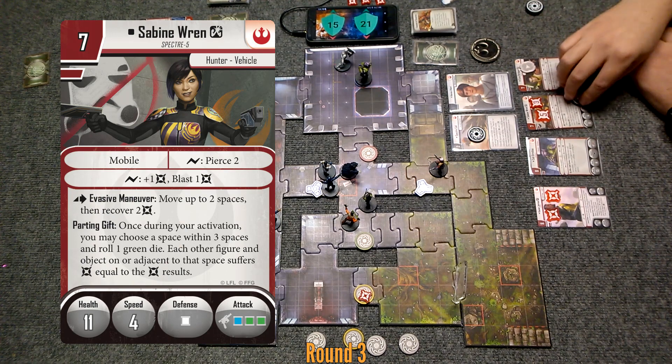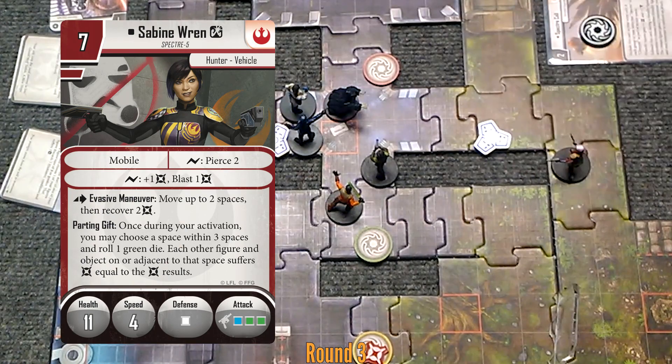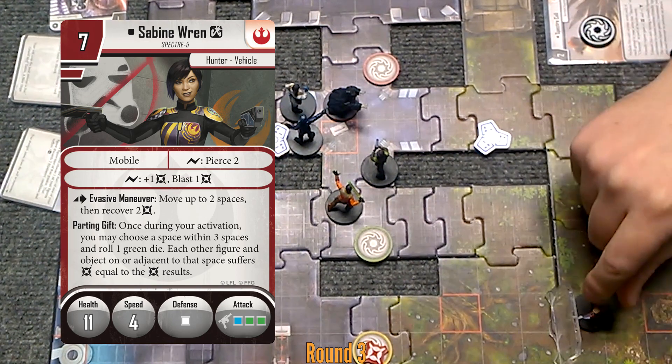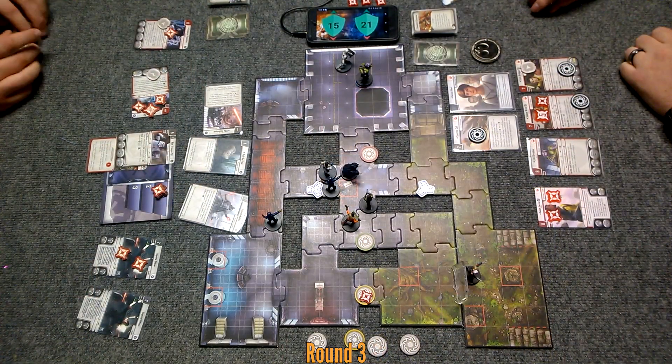We're going to go with Sabine. Sabine is going to do an evasive maneuver to go one, two and heal two. And she's going to take a move action — go one, two, three, four. She's speed of four. It's time. I guess this is the last round — I needed her points.